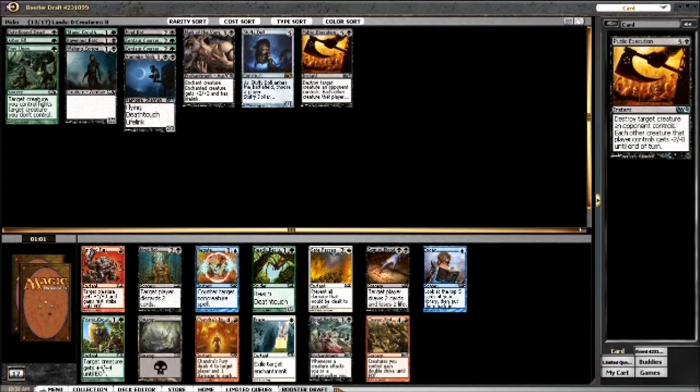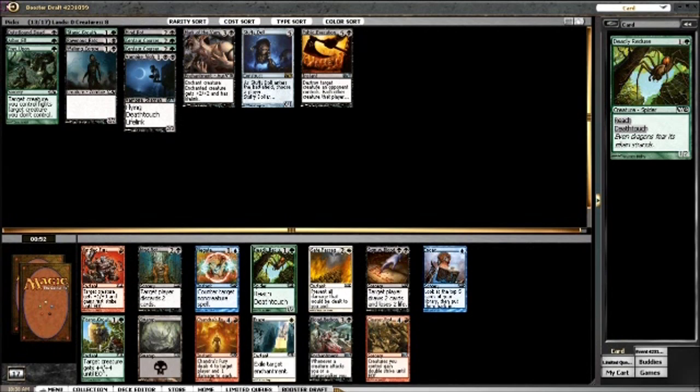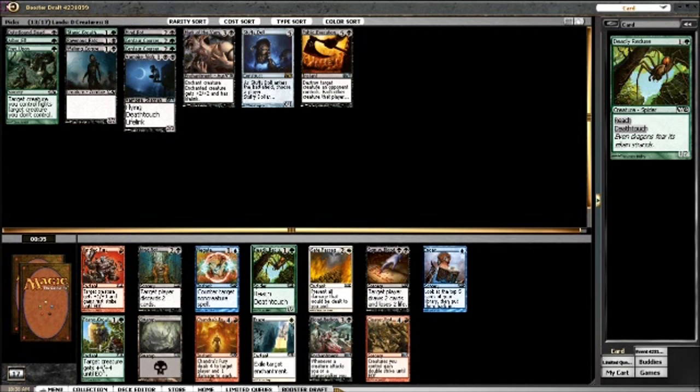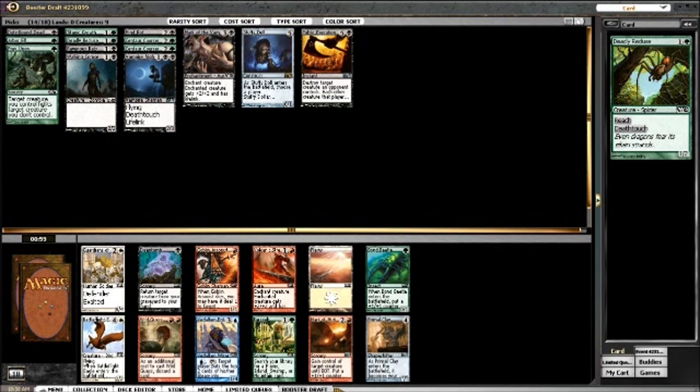This is somewhat of a tough decision. Sign in Blood, Deadly Recluse, and Titanic Growth are the main cards in this pack. Blood Reckoning and Miner's Bane aren't that good, but I think we're going with Deadly Recluse. People call it the Green Doom Blade because it almost always gets a kill - it either costs a removal spell or blocks and kills a creature. It's just a really good card.